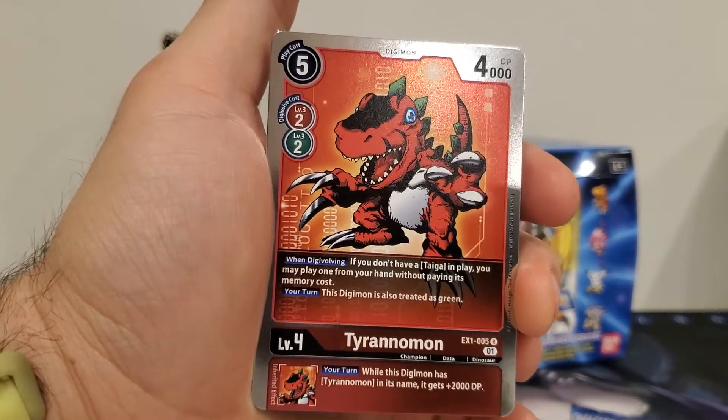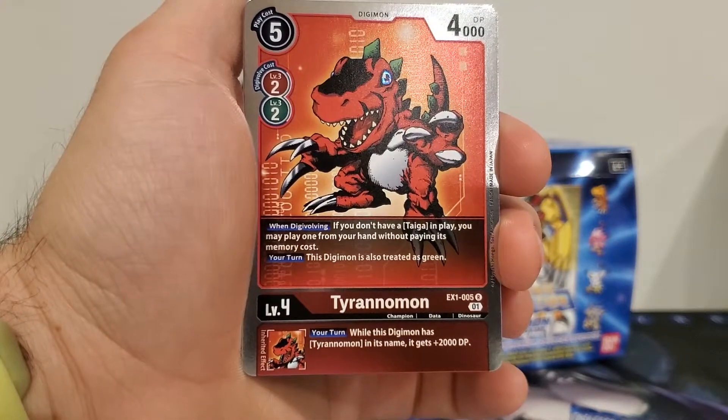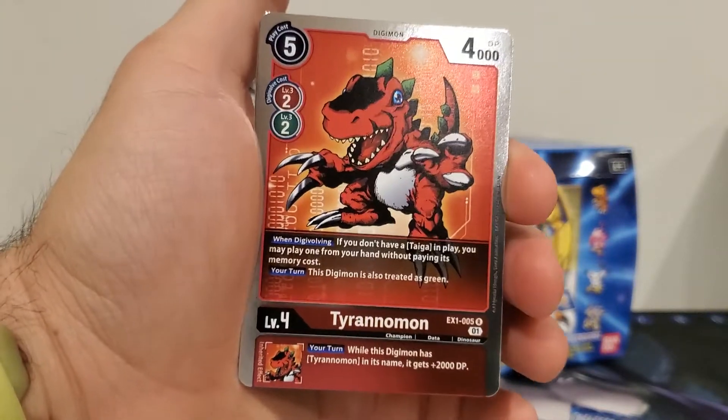They might come up with a term for it, like how Magic has banding or flying — there might be a keyword like that for this, like 'your turn, convert green,' where this guy counts as green. Just thinking of a word.